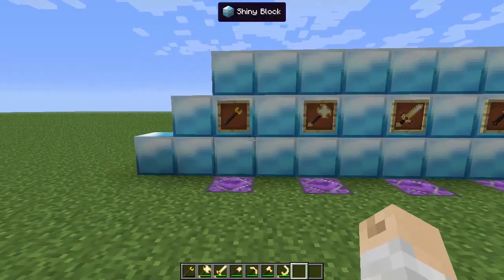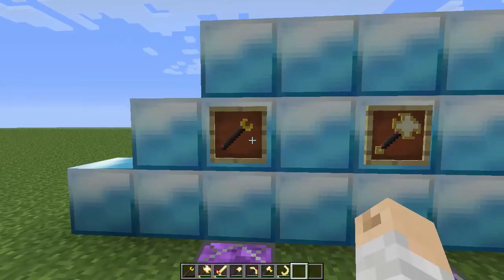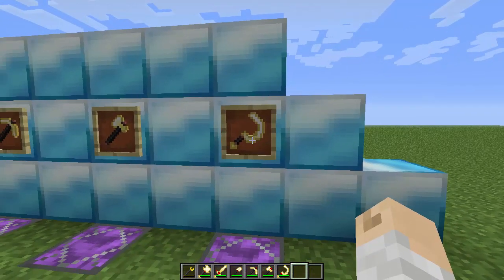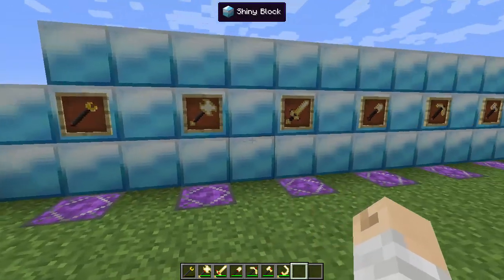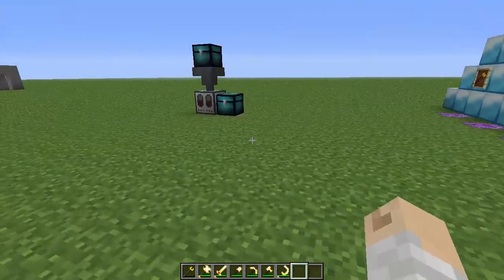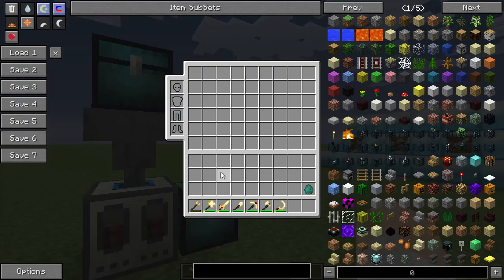You'll see in front of me I have a bunch of interesting looking items in item frames. You'll see represented the Omni Wrench, the Battle Wrench, the Sword, the Shovel, Pickaxe, Regular Axe, and the Sickle. We're going to talk about the different neat abilities these guys have, as well as some of the mechanics that have been added to some of these tools by King Lemming and Team. First of all, you'll notice that much like some of the power tools from other mods, these items do have an energy bar.